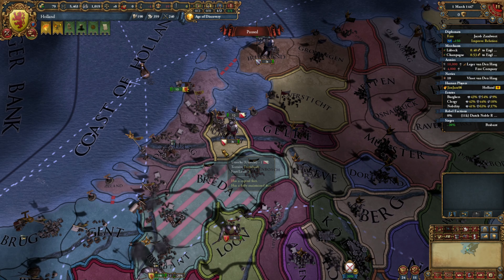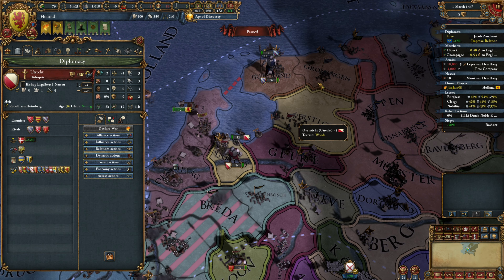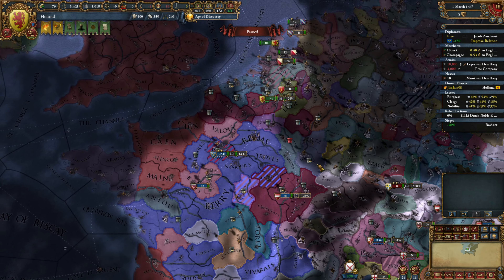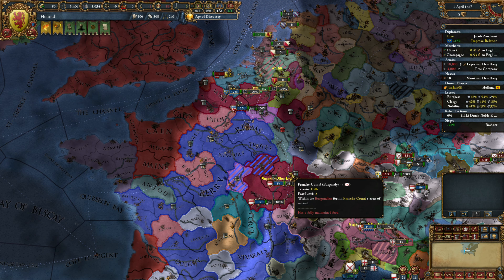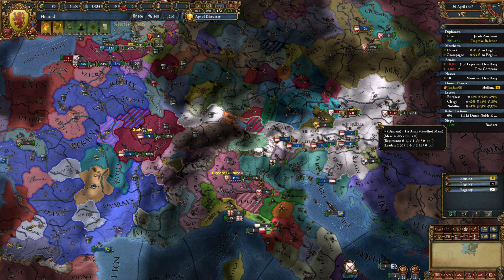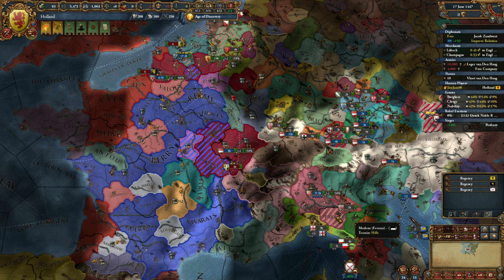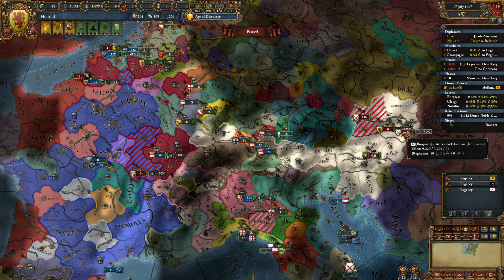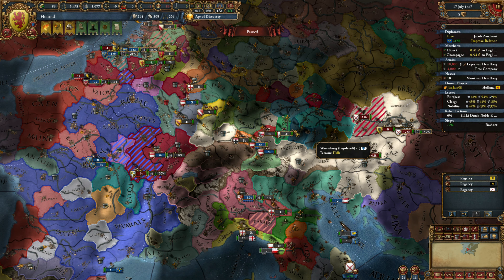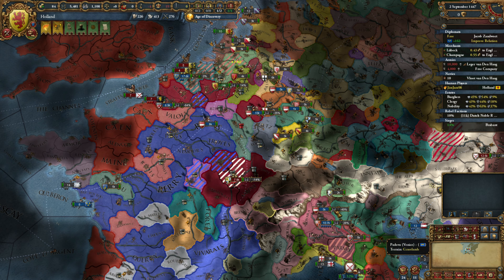The general plan — if we win, which we should — is I'm going to puppet Utrecht, feed them this province so I don't have to core it directly, and then I'll annex them. Possibly the same with Flanders, because at some point Burgundy is going to collapse — kind of like they have now. They now have the same amount of troops as I have. If Austria actually gets their act together, they are sieging this area down which is really useful for me. Even though I don't think they've got much left, we're sieging Burgundian land which is useful but ultimately not the main goal.